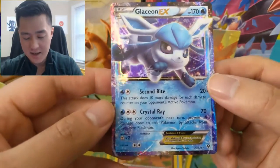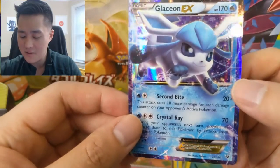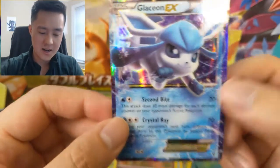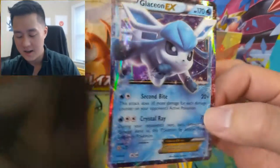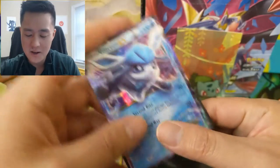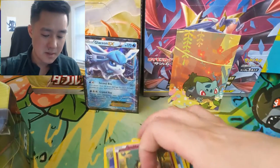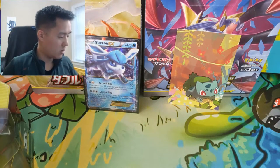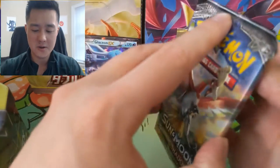Glaceon EX — that is a nice pull right there. The good part about XY is you get cards that you're not familiar with. This Glaceon, I feel like it looks kind of chibi — I'm not sure if there's such a thing as chibi Pokemon, actually I think there is — but like it looks a little smaller than normal, like his body's a little smaller. So very happy with that pull. Glaceon, one of my favorites. Any evolution is always going to be a hit.